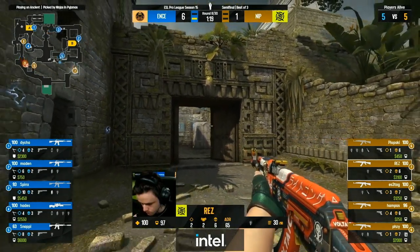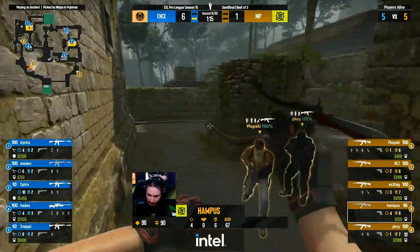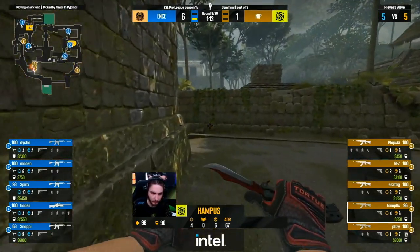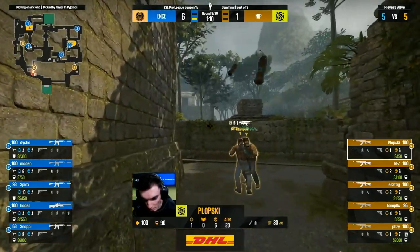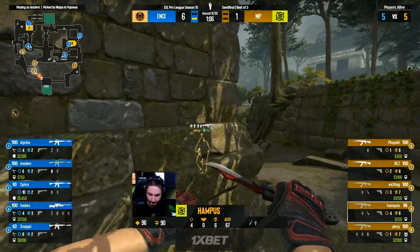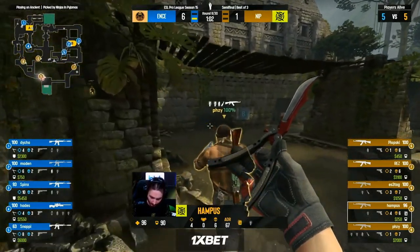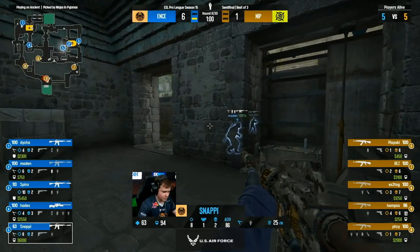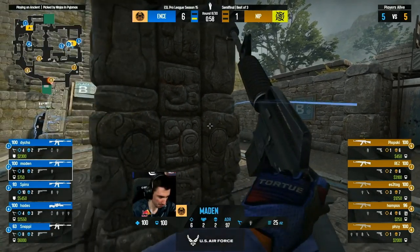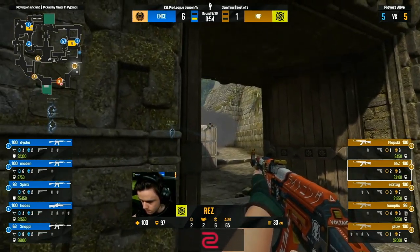Rinse and repeat — identical to last round from the Ninjas. It wasn't just execution get-in-the-site luck — they actually won the exchange at middle for the first time. But this is a different philosophy from ENCE as well — look at their nades, look at how much they're holding onto. They're like, all right, you guys are going to slow play behind our mid smokes; we've kind of trained you that we can dominate if you're going to try and be aggressive, so we'll just hold them a little bit longer. Smoke goes down on B ramp.